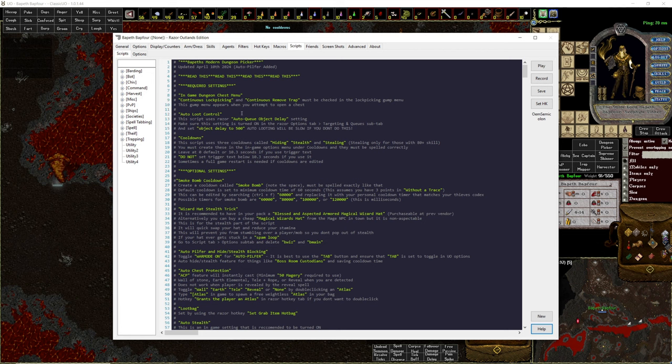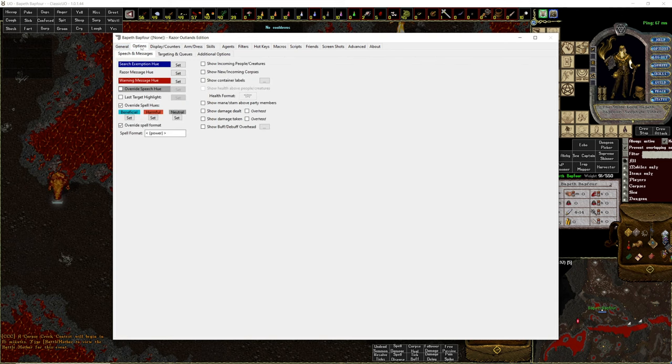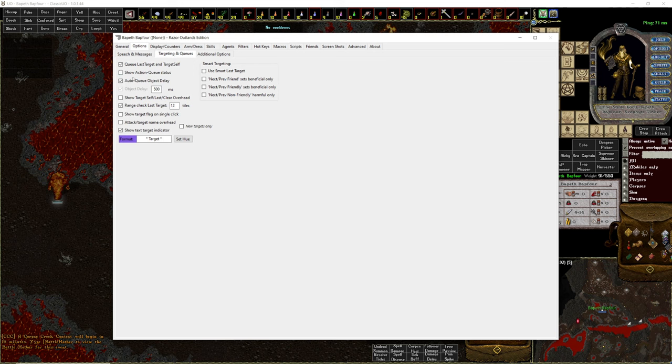Next, Auto Loot Control. You want to use Auto Queue Object Delay and set your object delay to 500. If you don't do this, looting is going to be slow — not super slow, but not fast like what you see in my videos. To do that, go to the Options tab — the one next to General, not the Scripts tab one — go to Targeting and Queues, make sure Auto Queue is checked and Object Delay is set to 500.